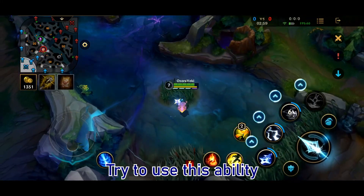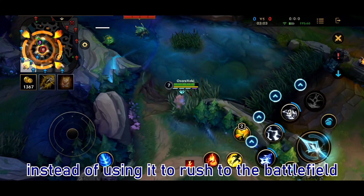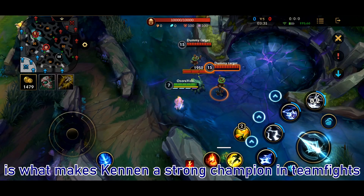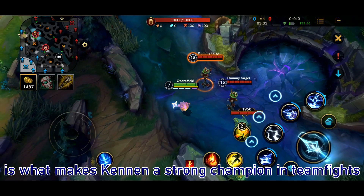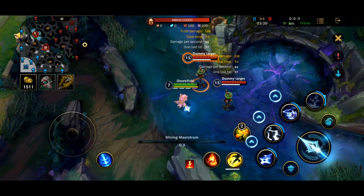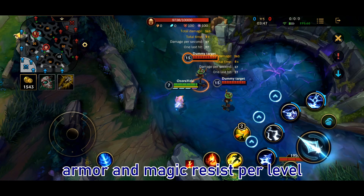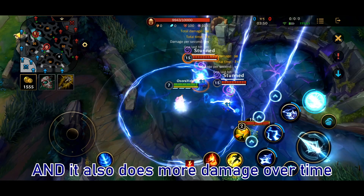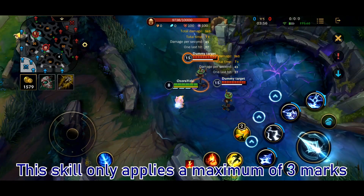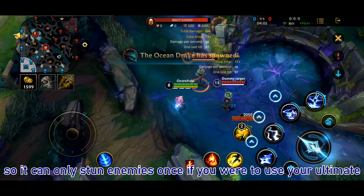Try to use this ability when you see the timing to engage a teamfight, instead of using it just to rush to the battlefield. For his ultimate, it's what makes Cannon a strong hero in teamfights — it does a lot of damage in an AOE and also stuns enemies. When you activate this skill, you gain a certain amount of armor and magic resistance per level, and it also does more damage over time. These skills only apply 3 marks maximum, so it only stuns the enemy once if you only cast this spell.